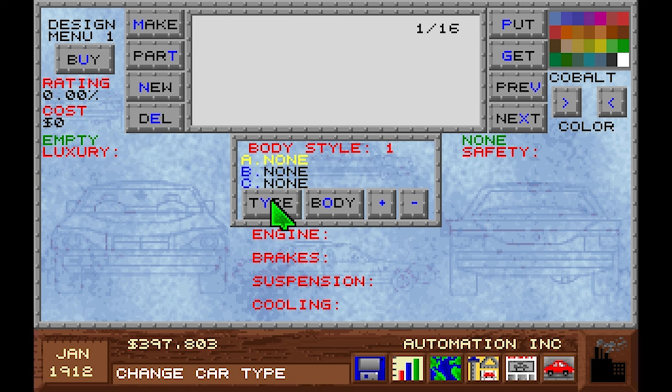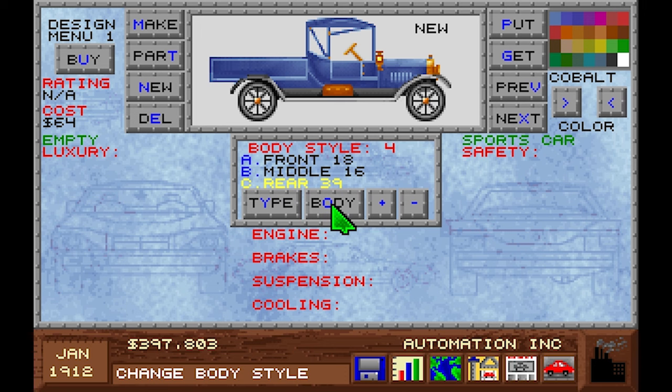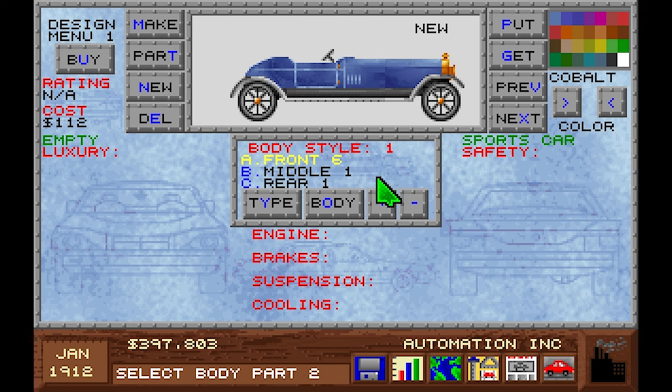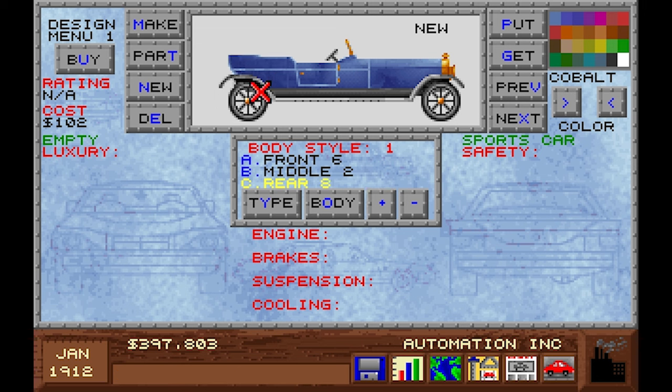Now we shall make my super sports car. Type: sports car. Body style — let's select something and see what is what. This looks pretty sporty. One can be a sports car, I guess — super long bonnet version. Windshield is a luxury I think, but why is there a windshield on this one? It's all weird. Look — it has a wing. No, that's not sporty. Is this actually considered sporty? I don't know.